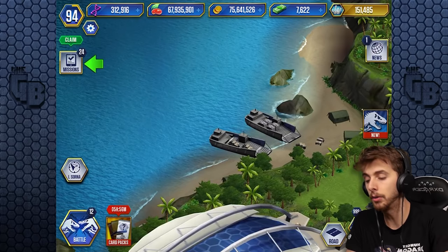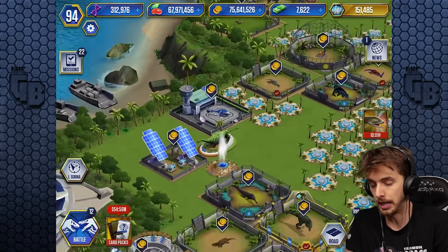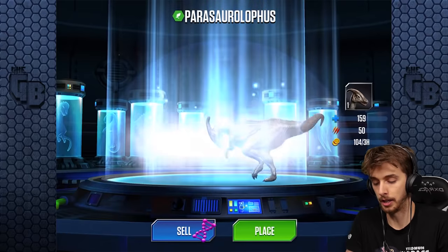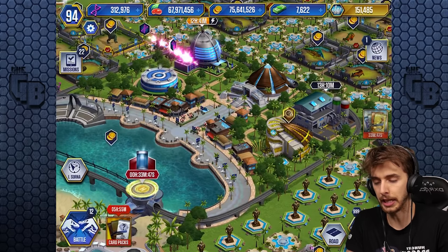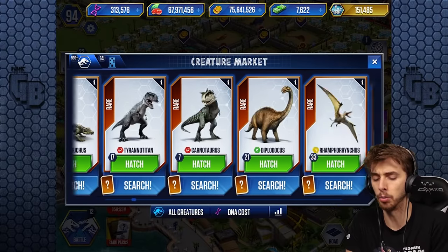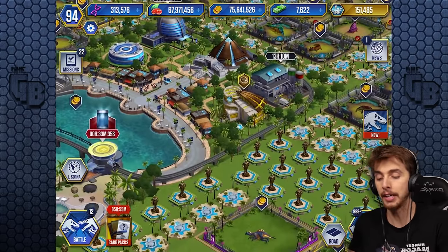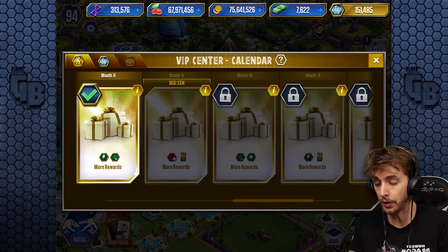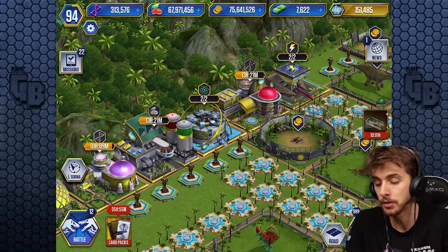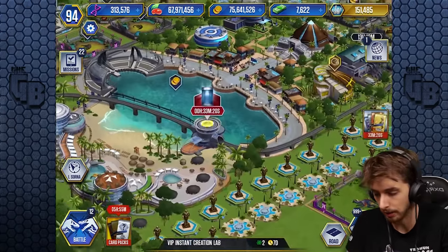Let's claim some XP. We can just use the instant hatchery — I'll use it. We're just going to put something else in because we don't really need to worry about it. Also, off camera I got the month 8 rewards, which means I can speed up two dinosaurs in fights and do an instant creation twice. That's handy — I'll take that!